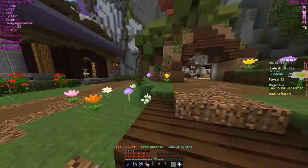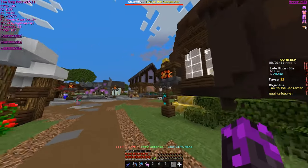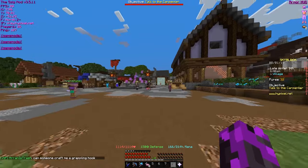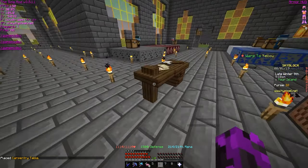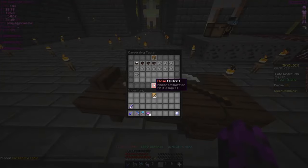We got a spray can. Now I need to find the carpenter — I have no idea where the carpenter is. Place it down, I guess. Oh, that's cool, that's actually a wall. It's really cool 3D models.